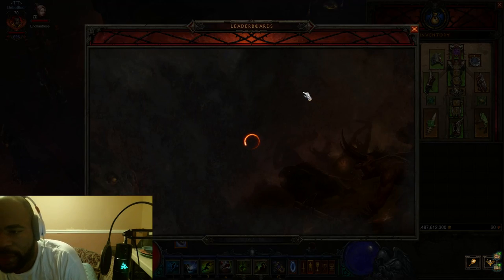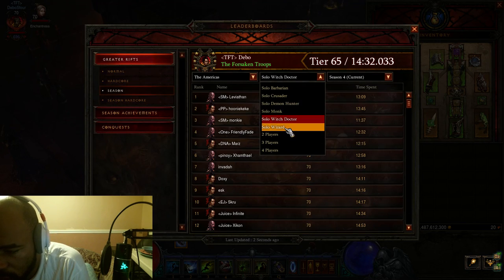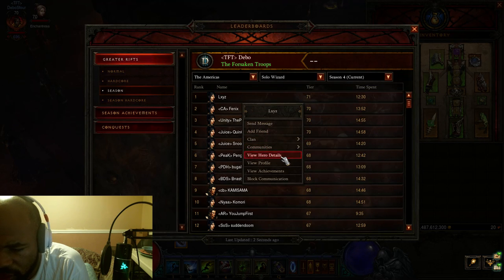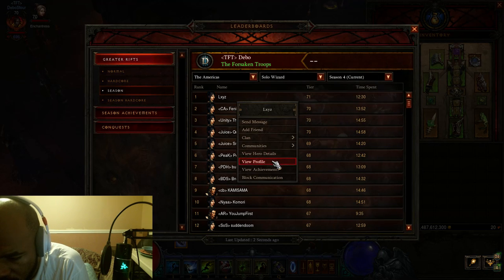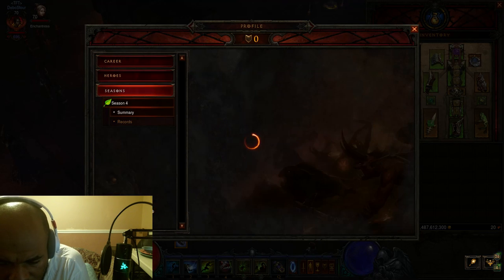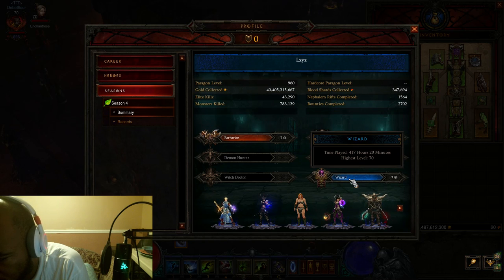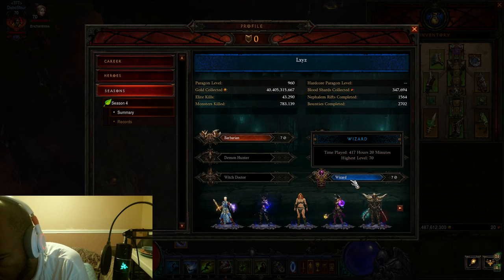It kind of seems like if you're Barbarian or Monk, the Paragon will almost come easy, because there's speed farming. Let me see what Wizards are at — maybe a couple Wizards are at high Paragon. View Hero Details: 945. Let's look at this profile — what else does he have for his seasons? One hour for Barbarian, 164. Looks like he put in a lot of hours — 417 for season four.